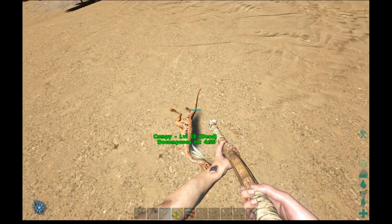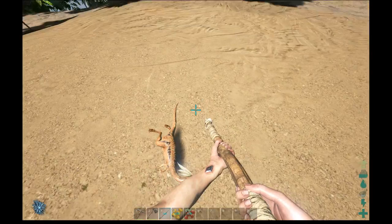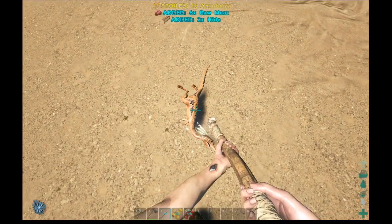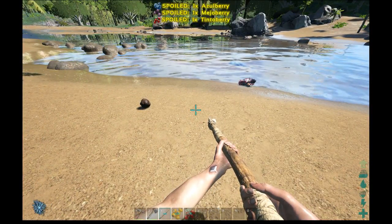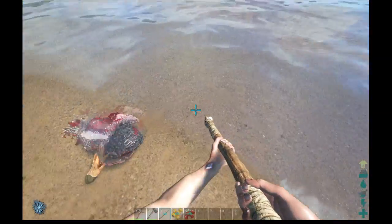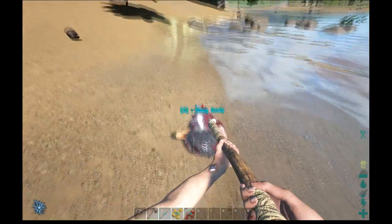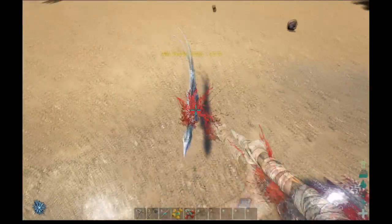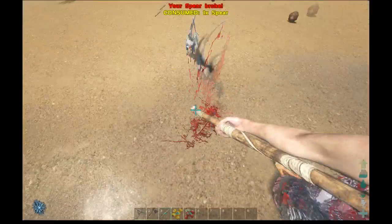Once it's dead the body decomposes in about five minutes. I could come back and gather it, but I'm going to go ahead and hit it — the game gathers its hide and its meat. Unfortunately we have a casualty of war: the poor dodo. But that's okay, we can use it. We have the option to drag its body up the beach. That's one spear broken already.